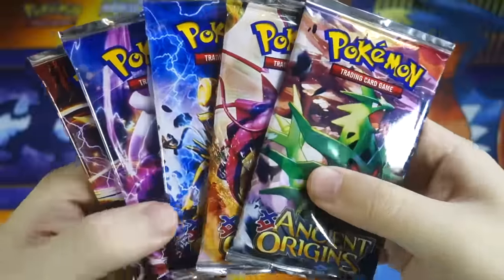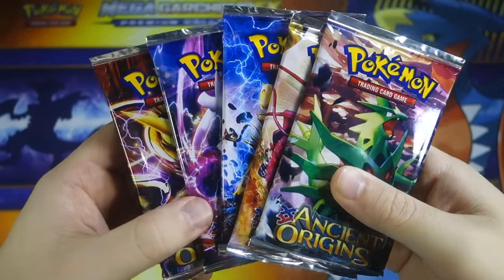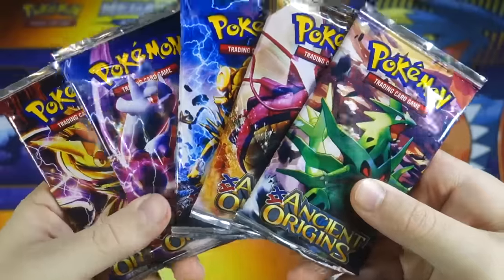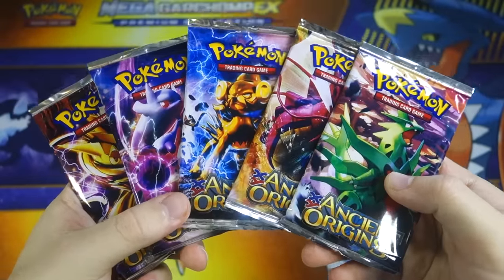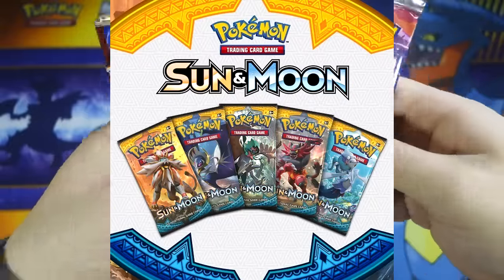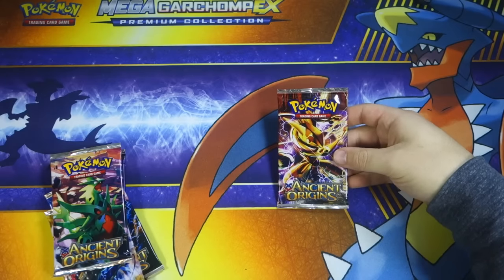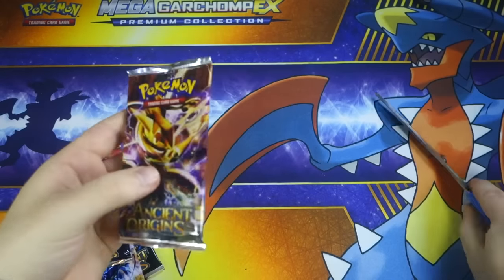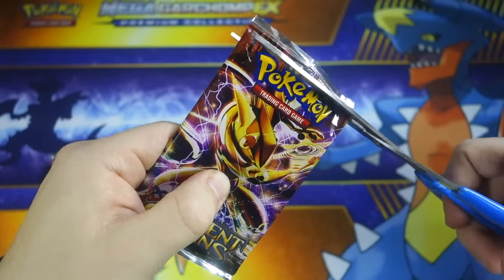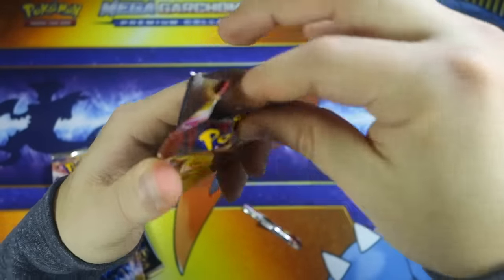A lot of you guys want me to continue doing these, so I'm going to do it — it's just a lot of fun to do fake Pokémon card openings. I have a fake Pokémon booster box coming in too, so there's that. The five different pack arts also indicate it's obviously fake, since having that many arts is not possible until the English release of Sun and Moon, which is coming up really soon. I'm going to two pre-releases and recording that. Let's get these packs opened — starting with the Greninja Break pack.